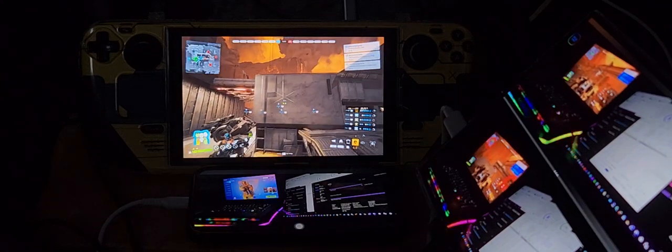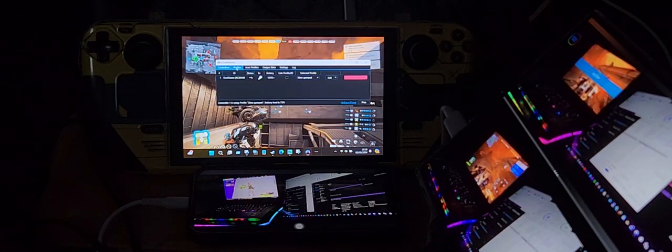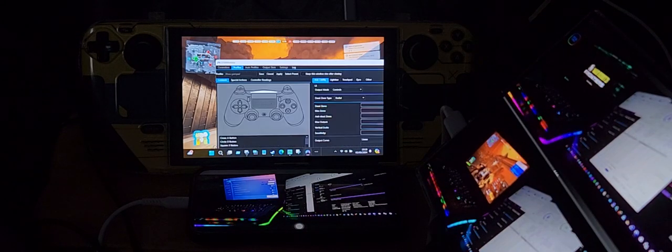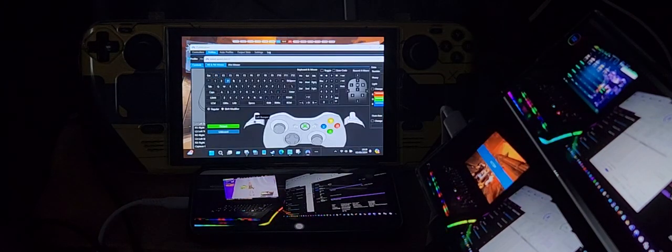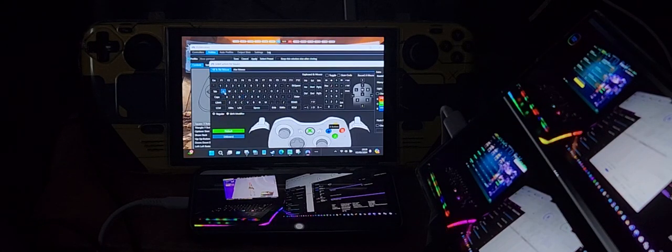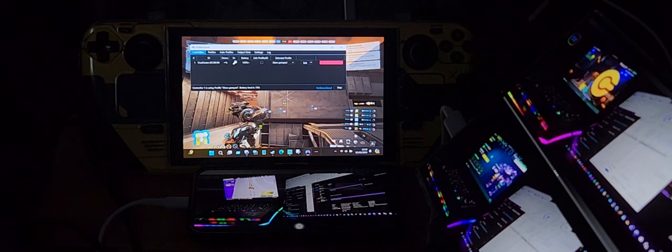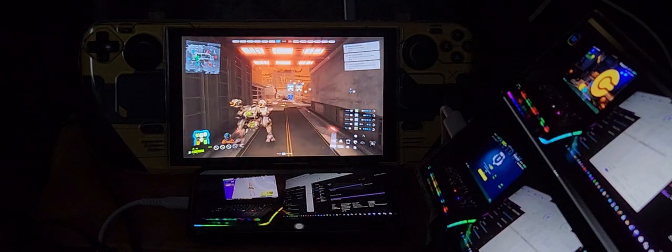I'm grabbing DS4 Windows and going into profiles, selecting the Xbox Gamepad profile and clicking Edit. I tap the bumper button and select left shift — that's for thrusting. Then on square I select Q, and I save it. Now when I put DS4 Windows away I have thrusting.